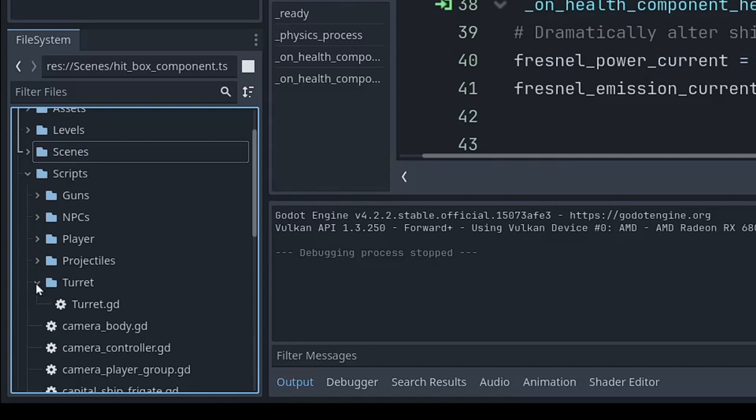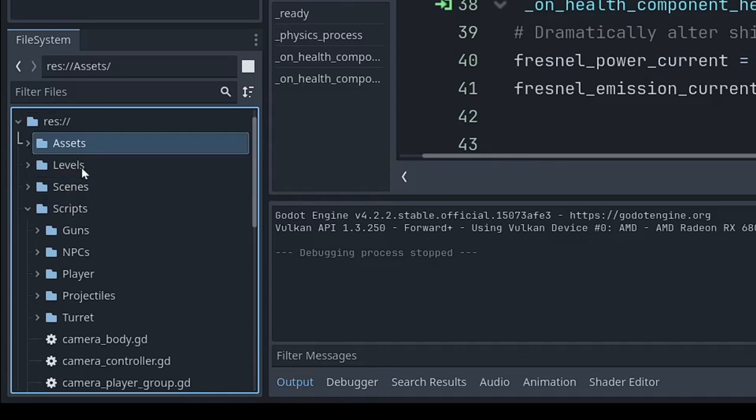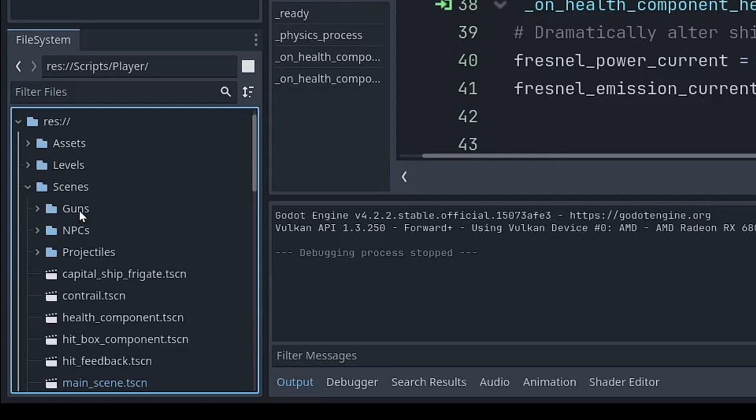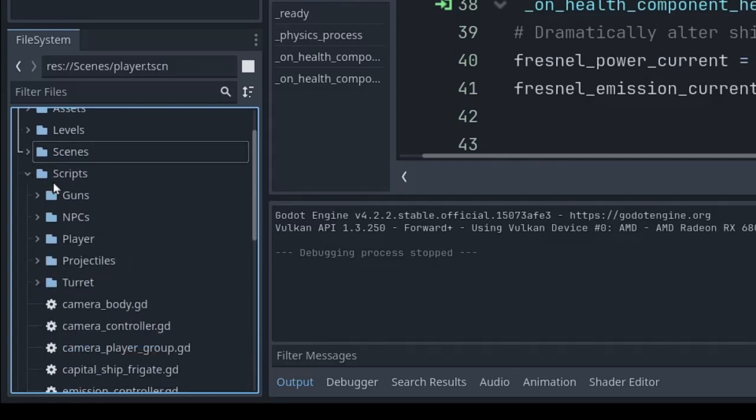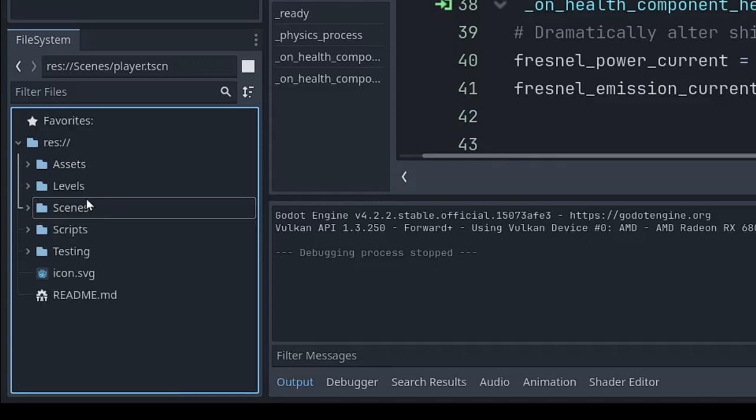I saw somebody else's tutorial that suggested doing three different folders — scenes, scripts, and assets — then organizing subfolders with a parallelism or symmetry. So scripts has subfolders: guns, NPCs, player. Scenes has subfolders: guns, NPCs. I extended the three-folder setup to also include levels and testing — I found those useful, though I could have put levels within scenes. Organization as a programmer is such an important topic. I teach programming, and even in Java and Python, organization matters.